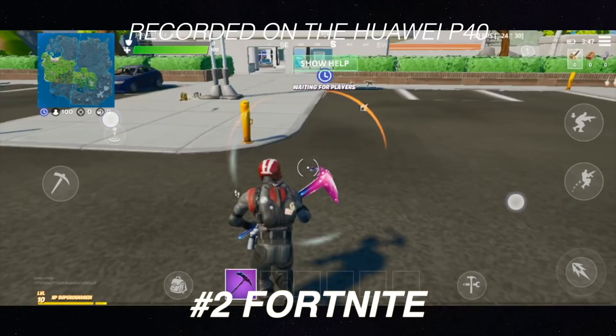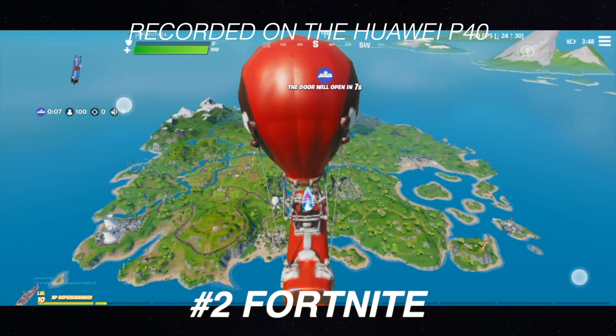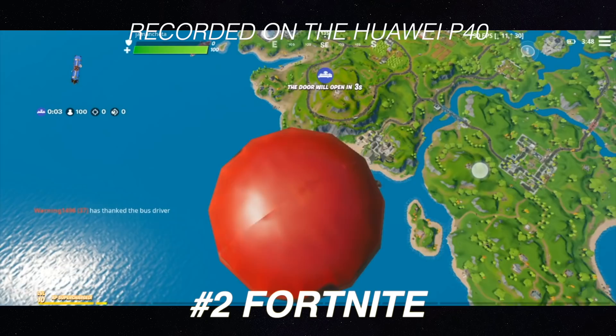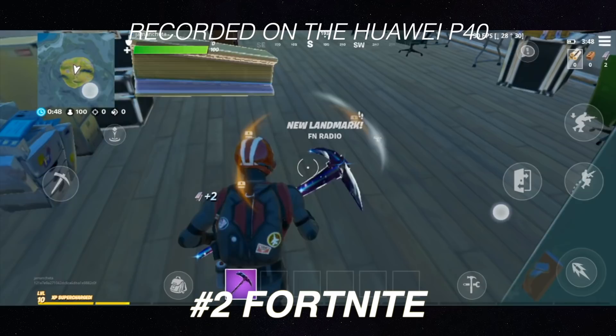Our next game is Fortnite, one of the most popular battle royale games globally, where you fight with 99 other players to compete for the number one spot. It's one of the most demanding mobile games since it's a cross-platform title also available on consoles and PC. Thankfully, the Kirin 990 5G chipset of the Huawei P40 runs it really well. You can download Fortnite using the Epic Games app available on the Huawei App Gallery.